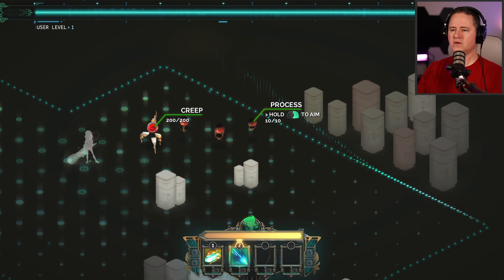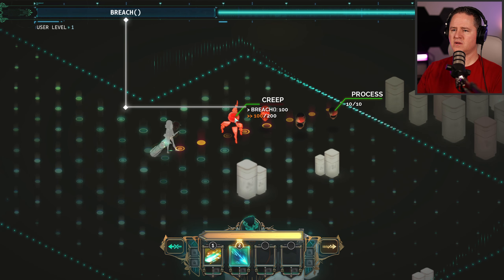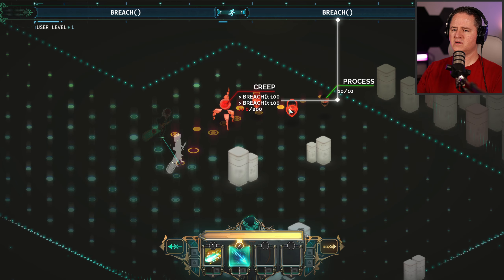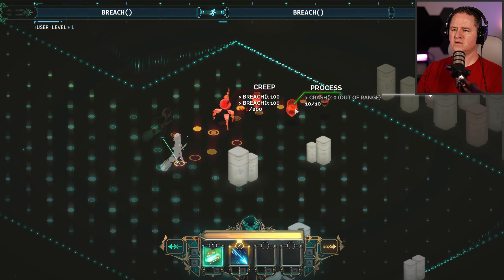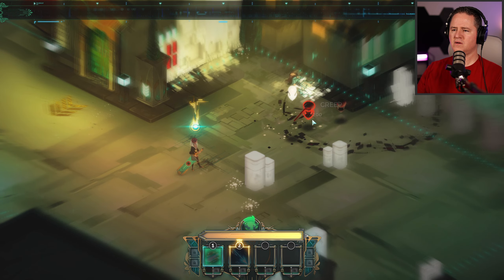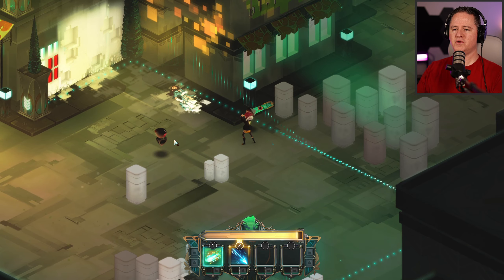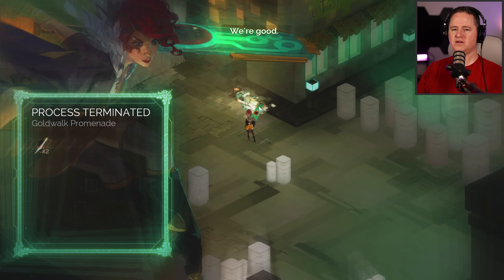Hold to aim. Can I move there — maybe get both of these guys? Get out of here. I don't think he's talking about me. Very low range. We're good. Woo!